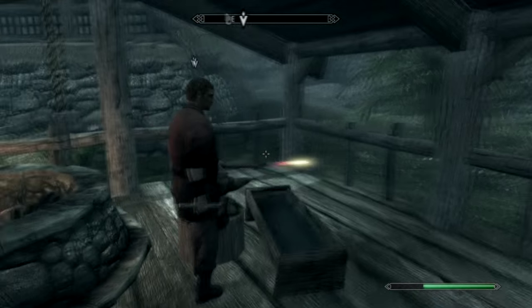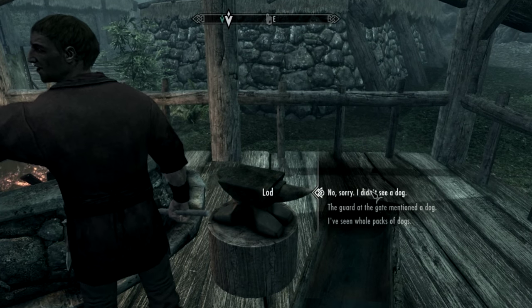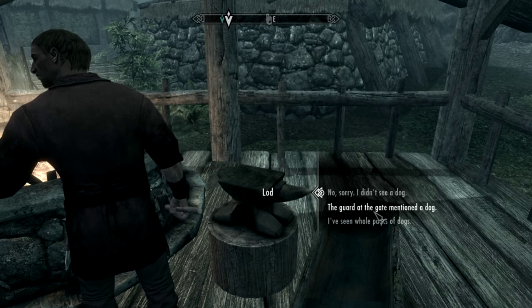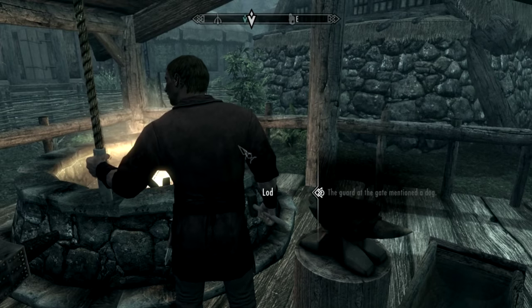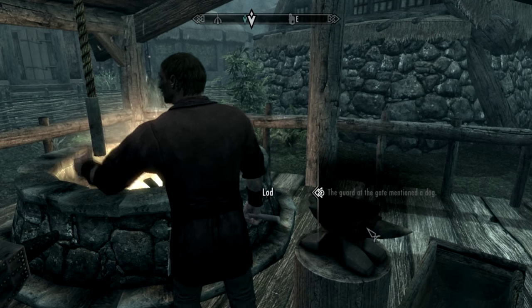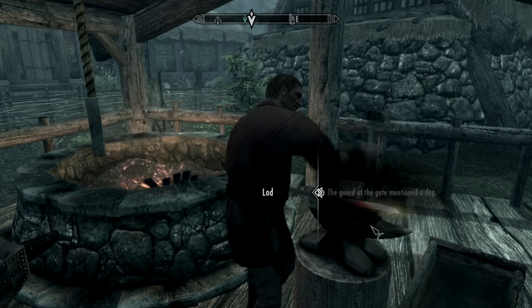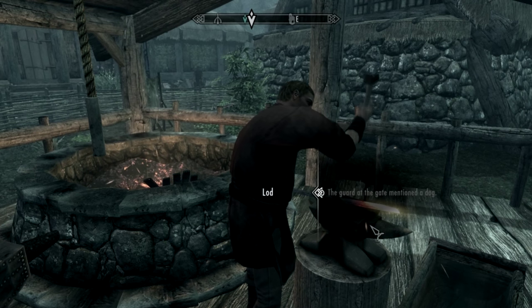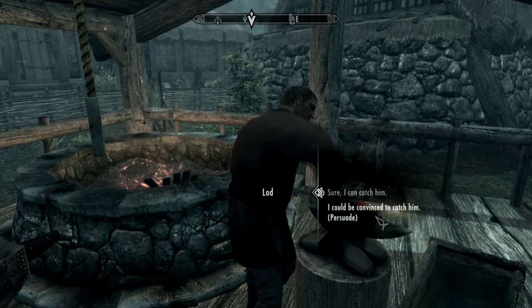Just ask Lod about the dog. He'll mention a fine, strong creature that's been wandering near town, and that he asked the gate guards to look for it. He can't afford to chase it down but could use a fierce, loyal beast for company. He'll offer you some fresh meat to attract the dog out on the road. Make sure you try to persuade him for extra help — he will then give you 25 gold.